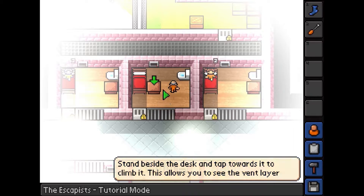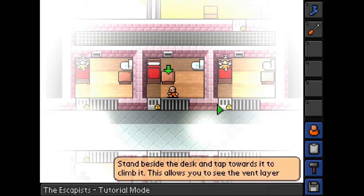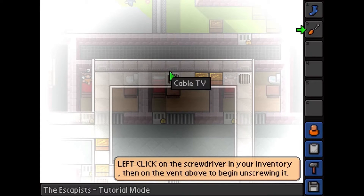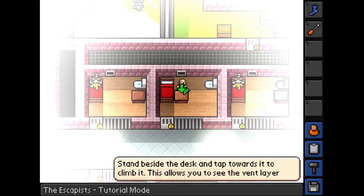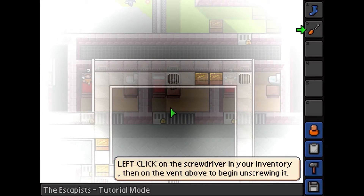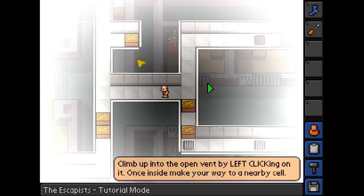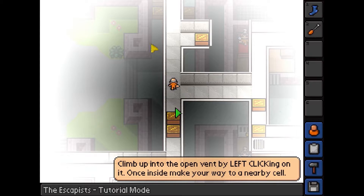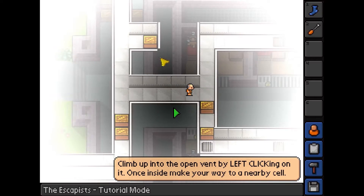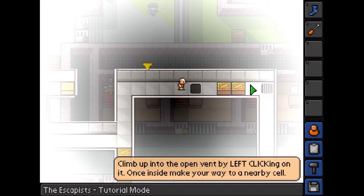Pick up and drop. Then behind the desk, and tap towards it to climb it. I left click the screwdriver in my inventory. So I can climb up here and explore the vent. Make your way to a nearby cell — climb up into the vent by left clicking on it. Once inside, make your way to a nearby cell. Can I move these? I guess not.